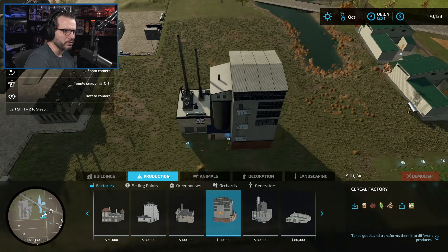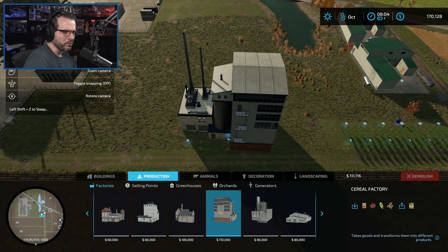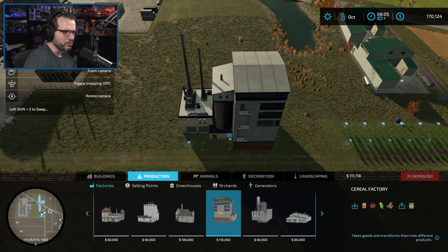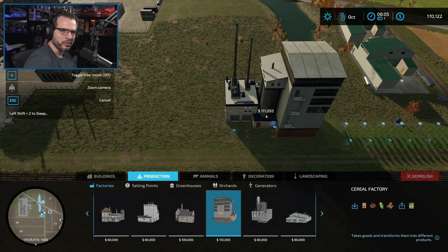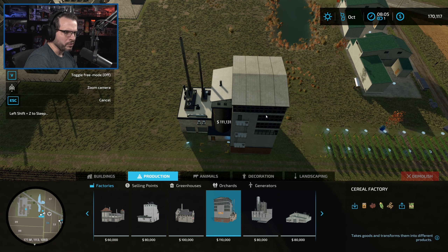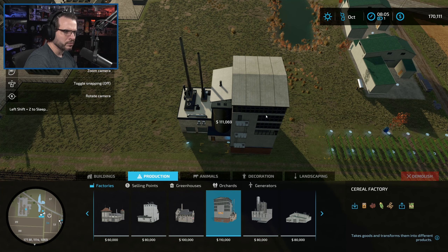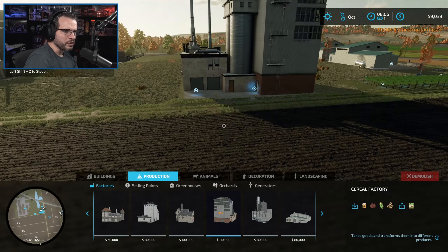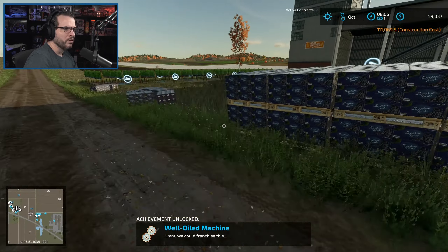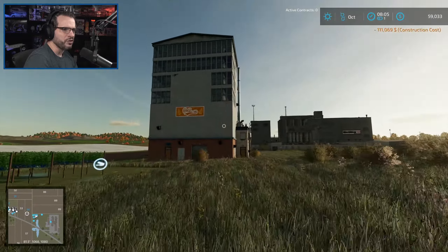We can always put more grapes back here along behind the water there. Let me back it off again away from the edge. I have it set on 1%. Let me just back it off a little bit from the edge of the road - something like that will be okay.